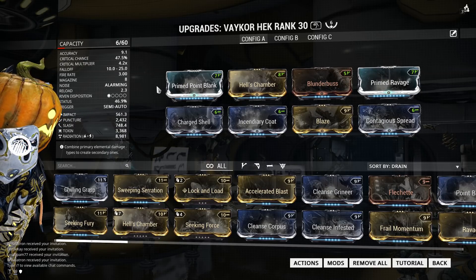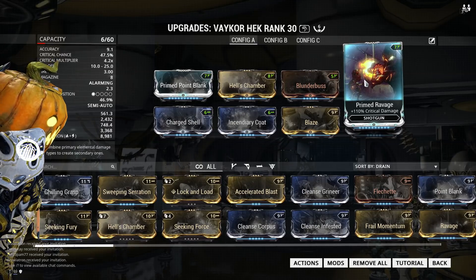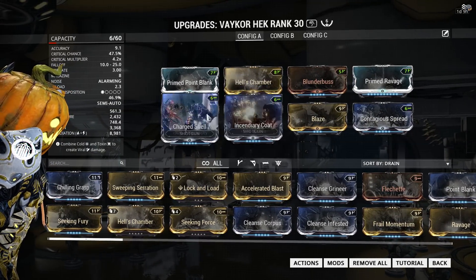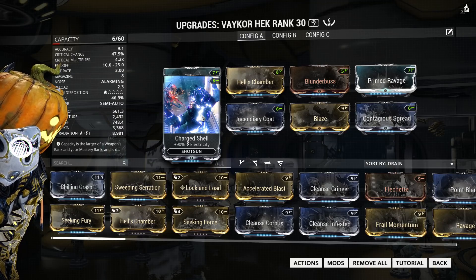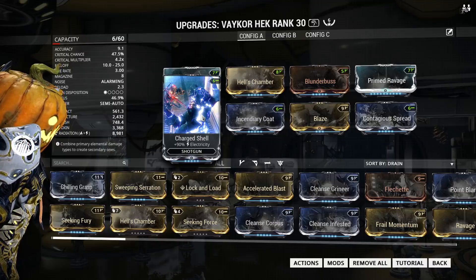My Vaykor Hek setup is also pretty expensive. It's running Primed Point Blank, Hell's Chamber, Blunderbuss, Primed Ravage, Contagious Spread, Blaze, Incendiary Coat, and Charged Shell. So I'm running radiation and toxin with a lot of crit chance and crit damage. Though if you can, run radiation and cold — swap Contagious Spread for Chilling Grasp.